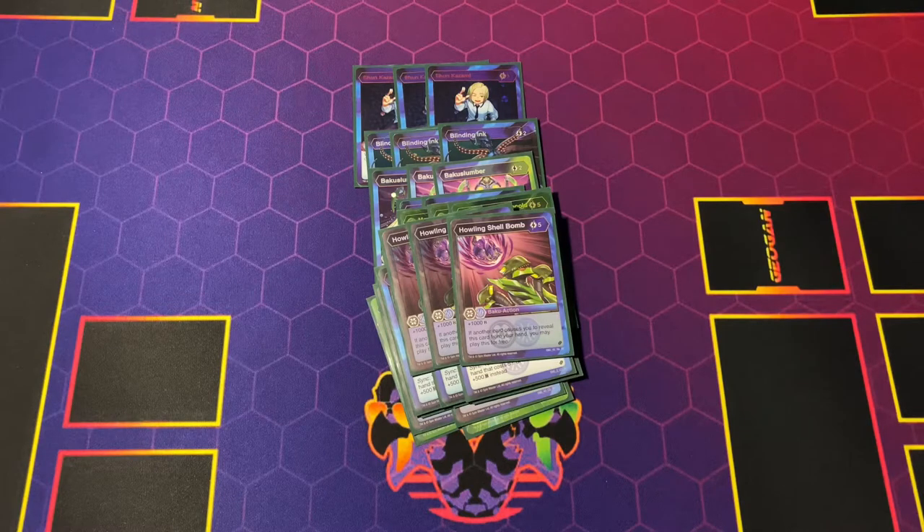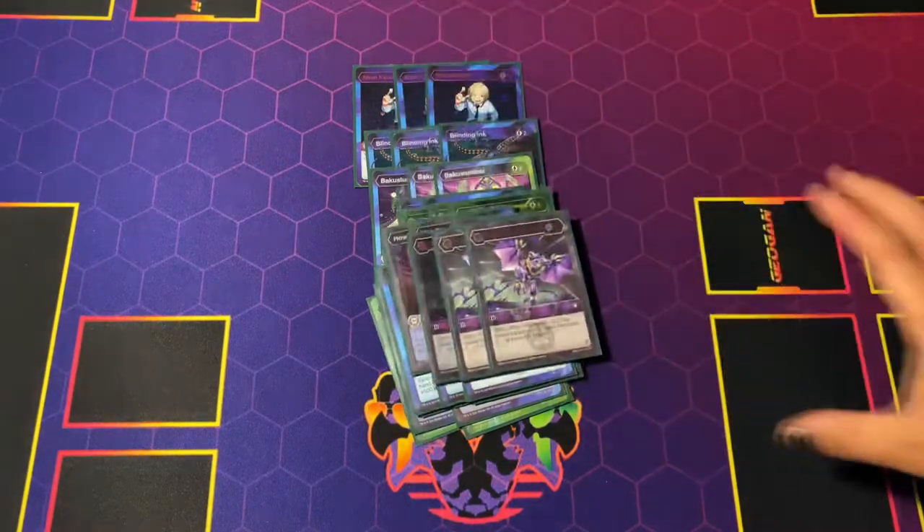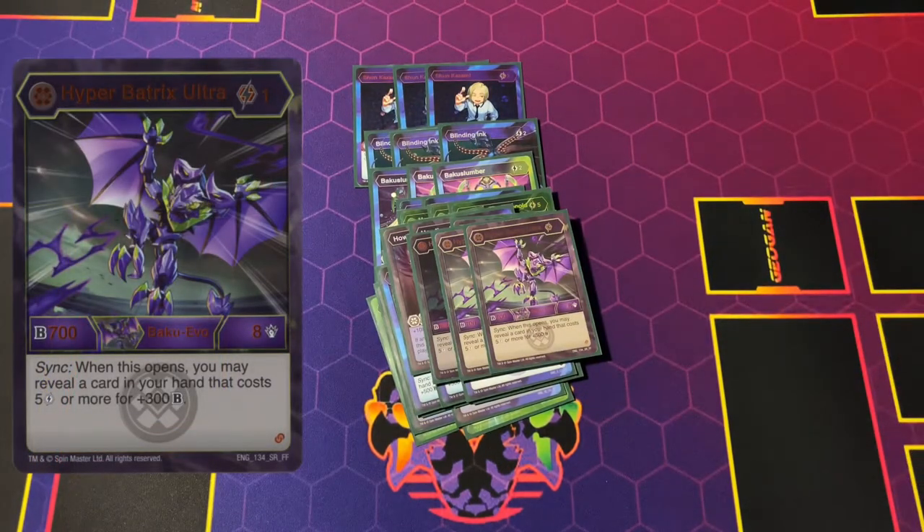Another Sink starter is the evo — the Hyper Batrix Ultra. This is a key component of the deck: the one cost gives him up to 700B, about 100B more than base, and the eight damage. When it opens it lets you reveal a five or higher for plus 300, so you're pretty much activating Howling and freeing your hand. You don't need just the other starters — you can use the evo or just have him on the field.